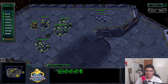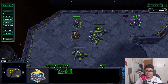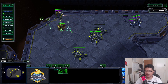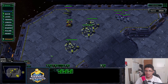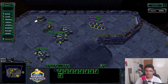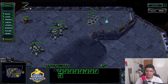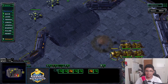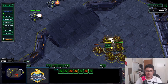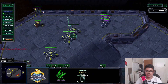For control groups: I have the tanks separate, all the bio together, ghost on another hotkey. This lets me focus-fire with tanks, focus-fire with ghosts independently. If you only have two army hotkeys that's okay - just prioritize those two, since your bio will be in the back anyway when engaging lurkers.